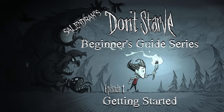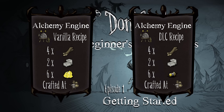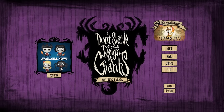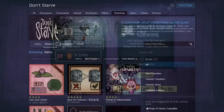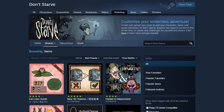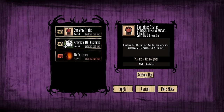Do note that depending on which version you're playing, some of the recipes may be different and some items may or may not be available. Before we get started in a new world, I want to talk briefly about mods, game settings, and character selection. The Don't Starve franchise has an active modding community with offerings ranging from simple quality of life and informational mods all the way to complete overhauls of the game and its mechanics.